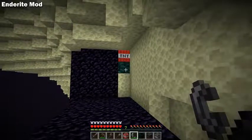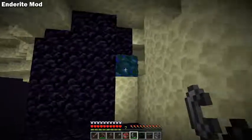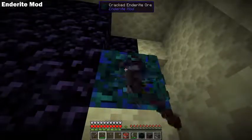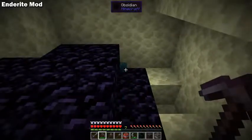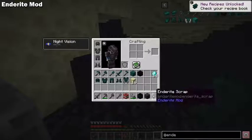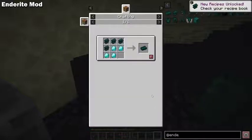The Enderite mod allows you to keep progressing your tools and armor past Netherite. Enderite ore can be found in the End and needs to be blown up before it can be mined. You can smelt the ore in a blast furnace to get scraps, which can then be crafted with diamonds into Enderite ingots.